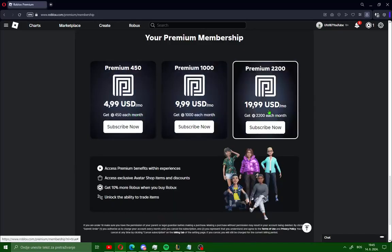Click on it. Choose your subscription like me and go to subscribe now. Choose PayPal or credit card and log in on your PayPal.